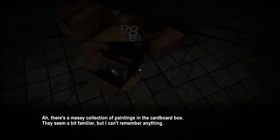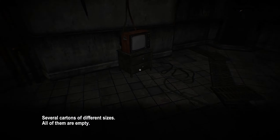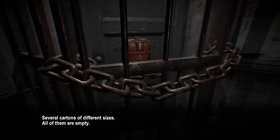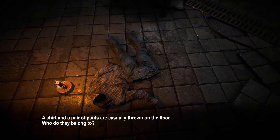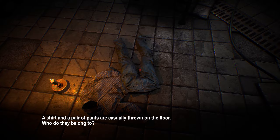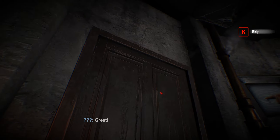There's a messy collection of paintings in the cupboard box. They seem to be a bit familiar, but I can't remember anything. Several cartons of different sizes - all of them are empty. The iron bars are held together tightly with a thick chain. It would be impossible to open without some kind of tool. What I was saying was, I need to try and find a screwdriver to undo the clock. Some clothes on the ground - a shirt and pair of pants are casually thrown on the floor. Who do they belong to?